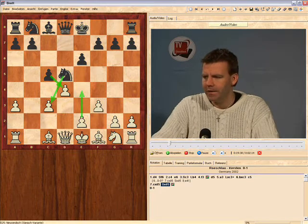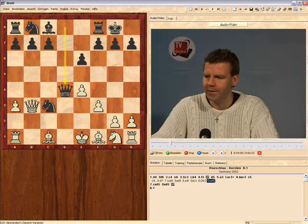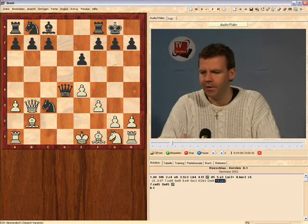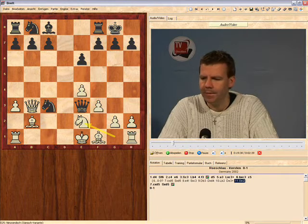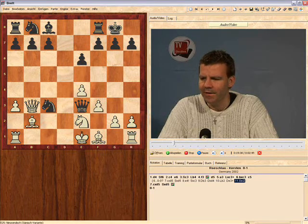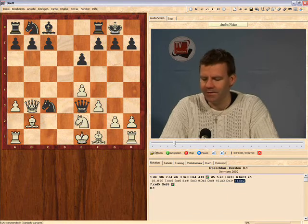We can have a look at this variation and ask: can't he take with the queen? We'll show briefly that it does not work. This has been played sometimes, but it's just very, very dangerous for black. I think the move is knight e2, and then black has to play knight d5 — he's still walking on a very thin thread and his queen is about to be trapped with bishop c1. So basically this is something which should be avoided.